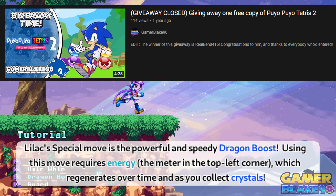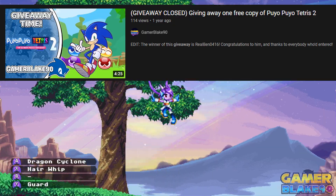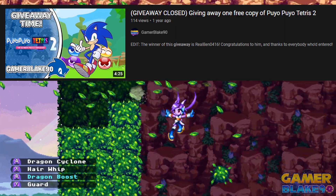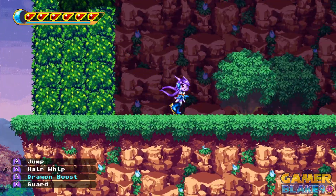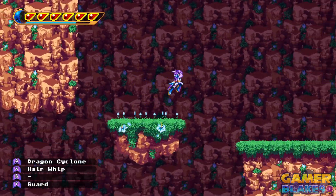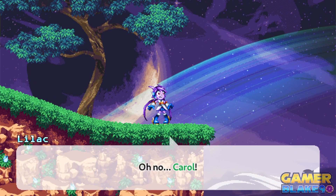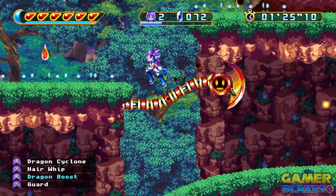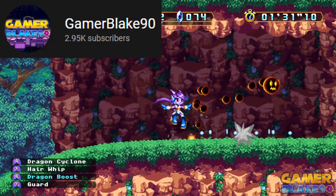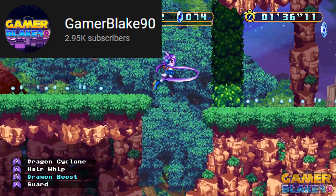I don't care. It technically wouldn't be my first time doing that, because I also did give away a copy of Puyo Puyo Tetris 2 — but that has Sonic in it, so I guess the reason for the exception is obvious. And there's a similar reason here. While Sonic isn't featured in this game, Freedom Planet is often considered a close cousin to the Sonic series. And if you played it yourself, I'm pretty sure you can understand that comparison. But despite not being completely a Sonic game, it's definitely got elements that anybody with an appreciation for 2D platformers will be happy with. And so I figured, to celebrate the fact that this channel is getting pretty close to 3,000 subscribers, I thought I'd go ahead and drop another giveaway for y'all.